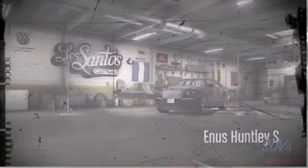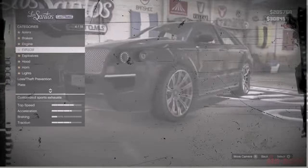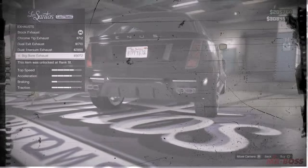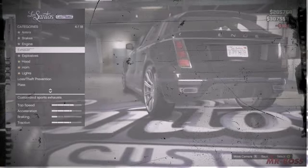Now I'm not going to lie to you, there's not a ton of customization options on this SUV, which is expected of a car like this, but I'm going to try to make it as nice as possible. The first thing we can look at is the exhaust, and my favorite is the big bore exhaust. You can see it has that nice bluish afterglow ring around the outside — I really like the look of it, and it's really the best one in my opinion.